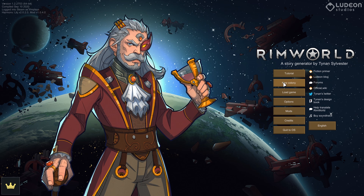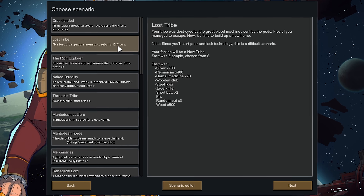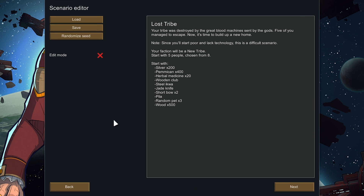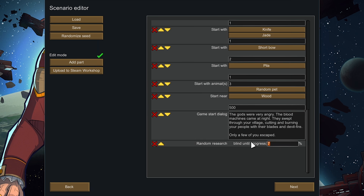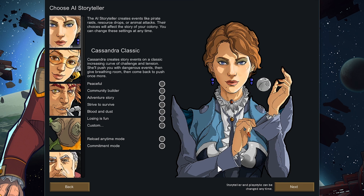Now I'm going to do a mini walkthrough for how I set up my game. For New Colony I like to do a variation of Lost Tribe, because when you start with the Lost Tribe tech level you're able to meditate at the Anima Tree and gain psycasting abilities — you can't do that with any other start. I also like to edit the scenario slightly: under Scenario Editor go to Edit Mode, Add Part, and add Random Research, making research blind until 100% progress. I think this adds a lot of variation to playthroughs since you have to adapt to whatever research tech you get. That's all I'm changing in the Scenario Editor.